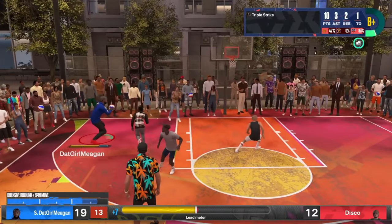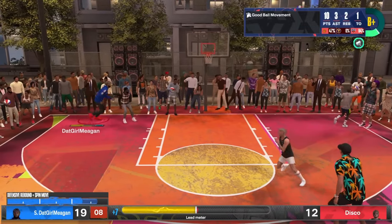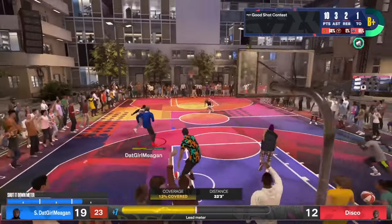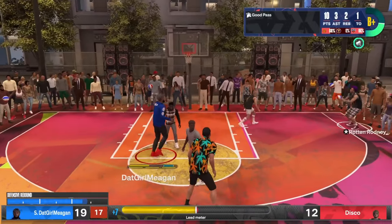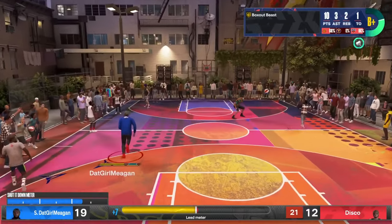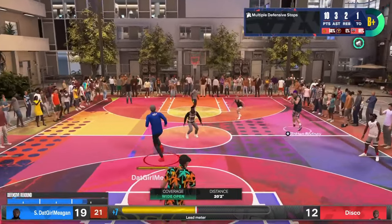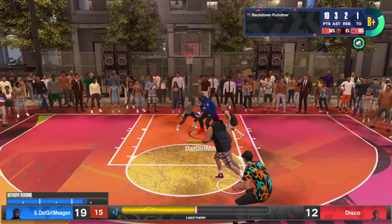For the Stay Warm perk, you have to attempt six field goals and obtain an 80% field goal percentage, and do that a total of 10 times. On the streetball courts you can match up against whoever you want and pick your team. I'm on a center build, so for this perk I go up against Disco and his team — they have a very small lineup, all point guards — and I just post them up and score in the paint.